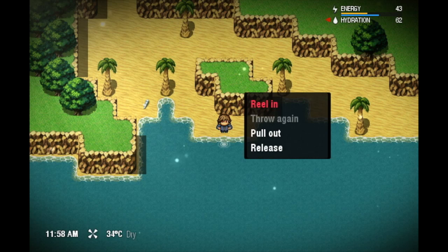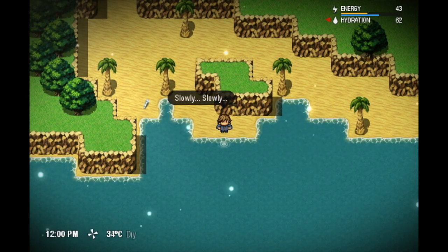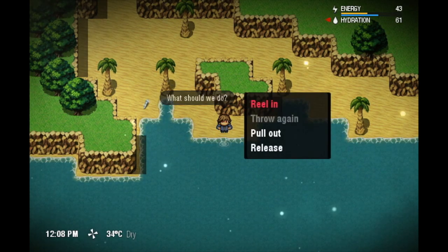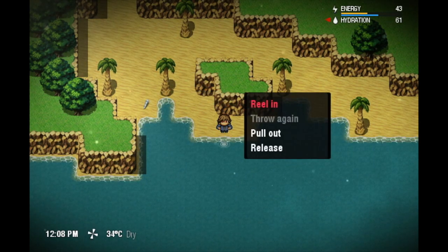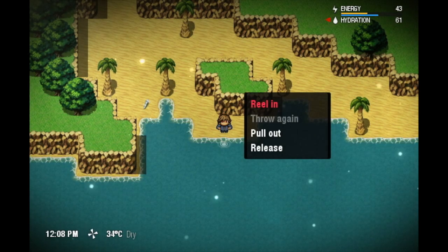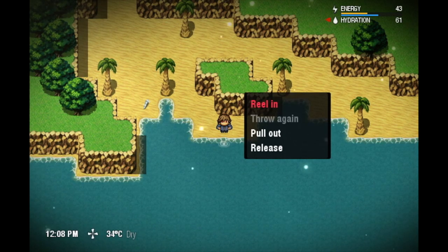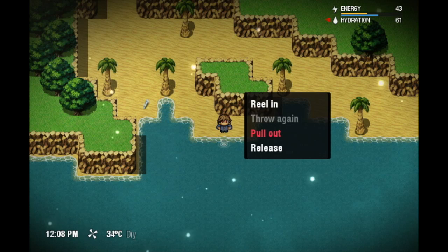You can start reeling, but you don't want to overdo it — you may break the fish lips. You don't want to leave it for too long either, but leaving it for a while helps get the fish more hooked so you can pull it out more safely. However, if you leave it for too long, the fish may find a way to escape or the bait may run out.